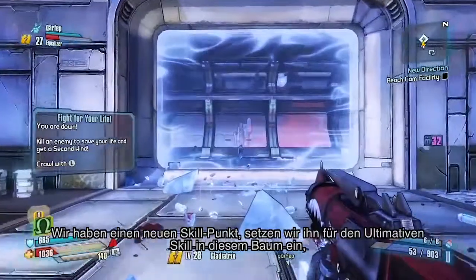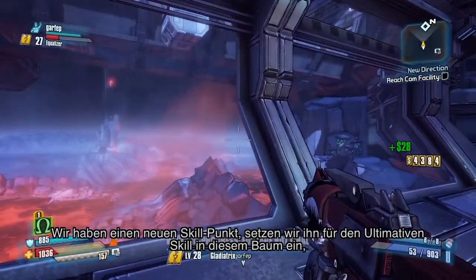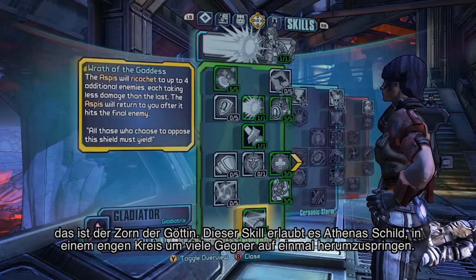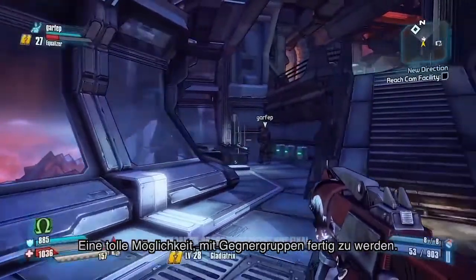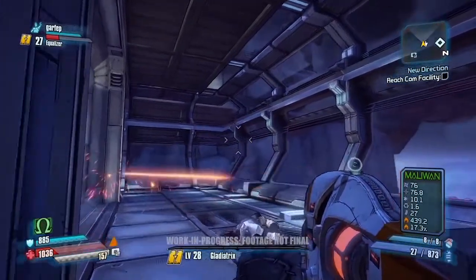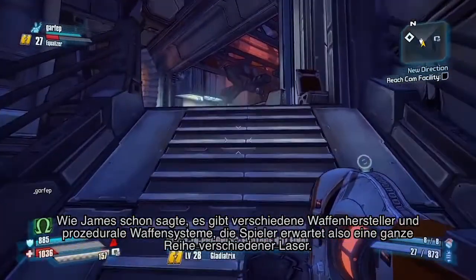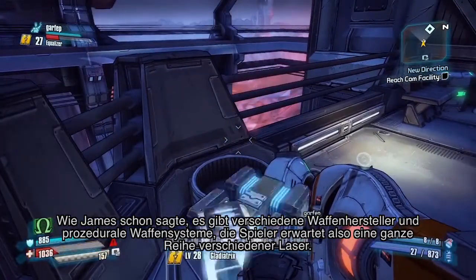We got a new skill point, so let's allocate that. We're going to put it into the ultimate skill in this tree — Wrath of the Goddess — which will allow Athena's shield to bounce around multiple enemies inside a close circle. That's a great way to manage crowds. Wilhelm picked up the DAH laser, which is a bolt-style laser. Athena had the Maliwan beam laser, and as mentioned, multiple manufacturers plus the procedural weapon system means players can expect a whole variety of different laser types.